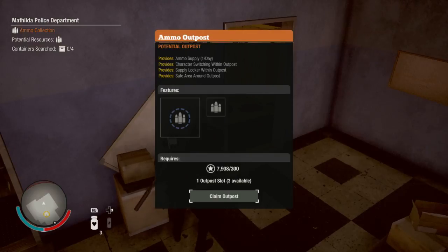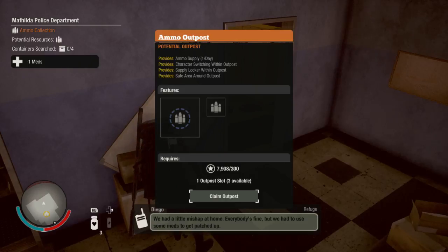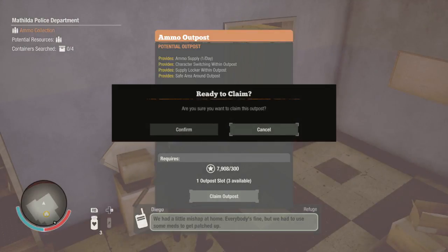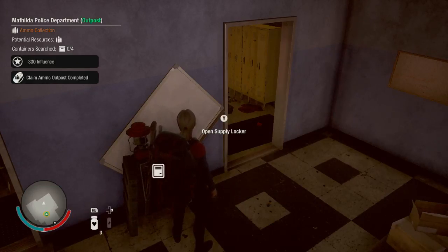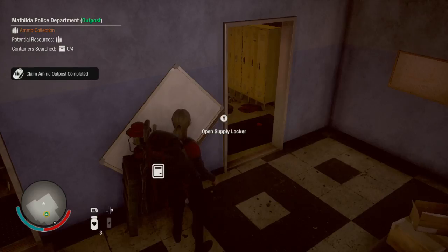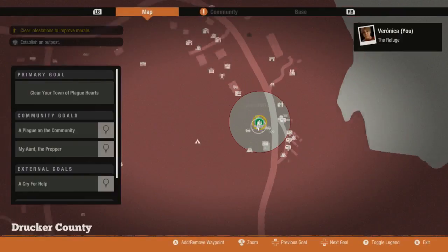This outpost is going to provide me one ammo per day and it only costs 300 influence to claim — 300 influence is cheap. So don't be afraid, if an outpost isn't doing it for you anymore, to tear it down and go find a different one. We're going to jump into my map here and talk about what I mean when I say it's not working for you anymore.